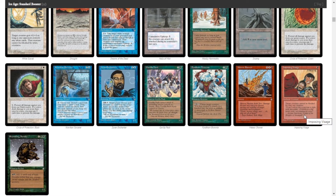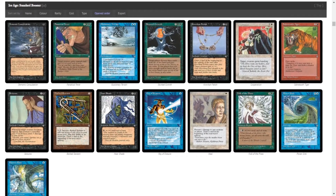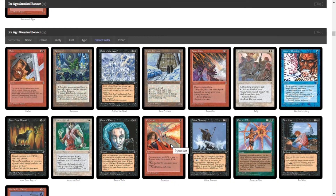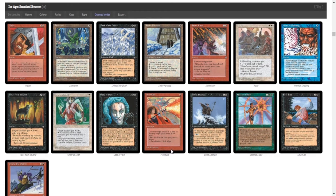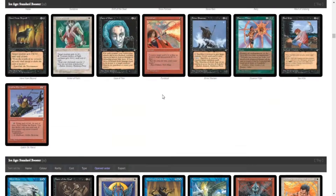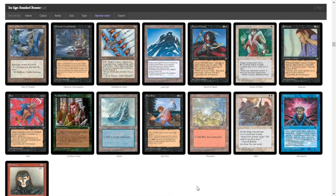Imposing Visage is really good — it gives something menace for one mana. Oh, a Demonic Consultation — that's cool in EDH, though I don't think it'll do much here. Pyroblast is interesting as the red counterspell, but again I don't think we have much use for it. Goblin Ski Patrol — that's not terrible because the goblin gets flying, so we want that. Oh, a Brainstorm — that'll be pretty good, we want to hold on to that.